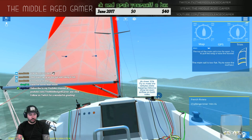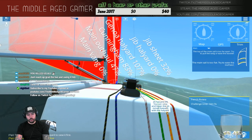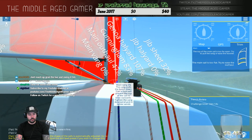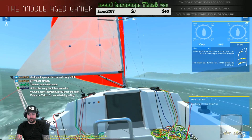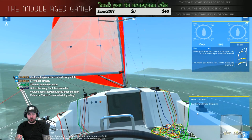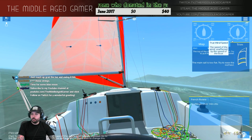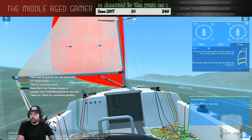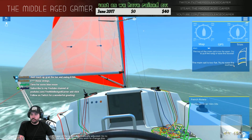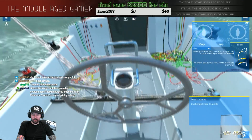Can we open up another sail on the other side? Let me try the jib halyard to see if we can open this up — nope, unfortunately we can't. I feel like we should be doing way more than 5 knots. Wind speed is 13.5 true wind speed.